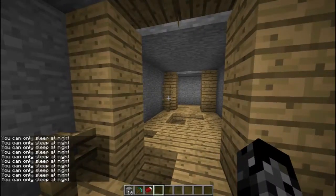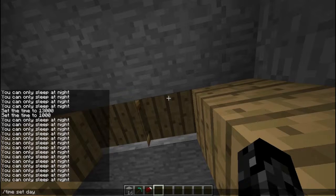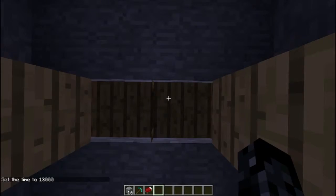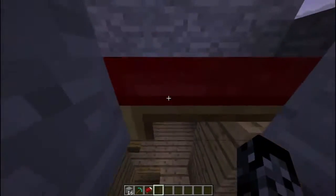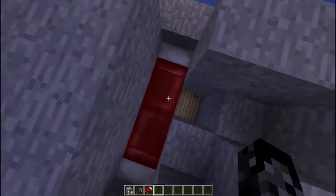Now you may be wondering, what happens when it turns to night? Doesn't your Minecraft player go into the bed? Actually, he does not — or she does not, whichever character it is for you. As you can see, the Minecraft player is still standing on the floor, and the reason for this is your player actually has to be at a certain height in order for the player to actually go into the bed. Otherwise, the player will not.